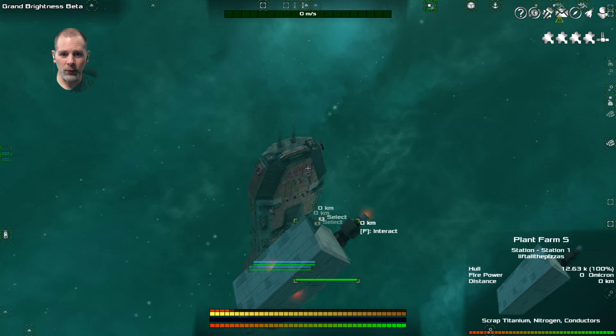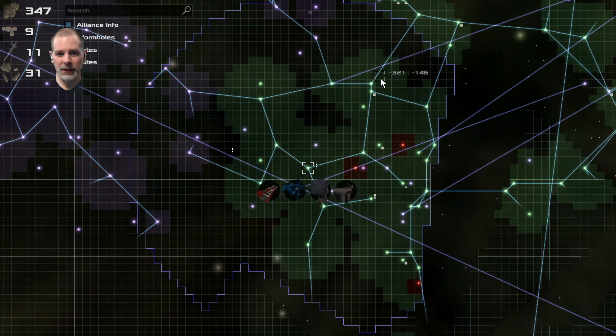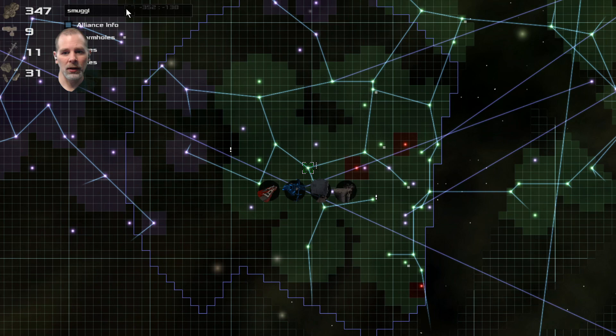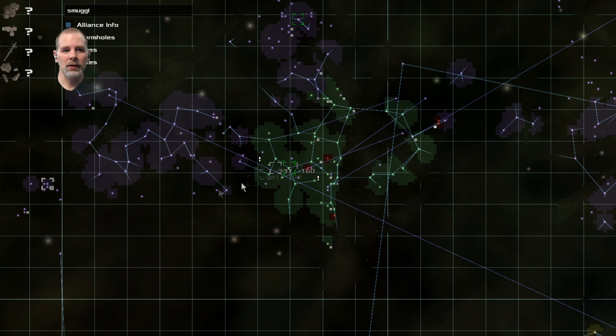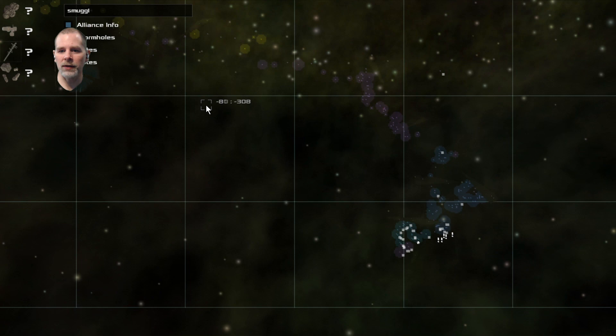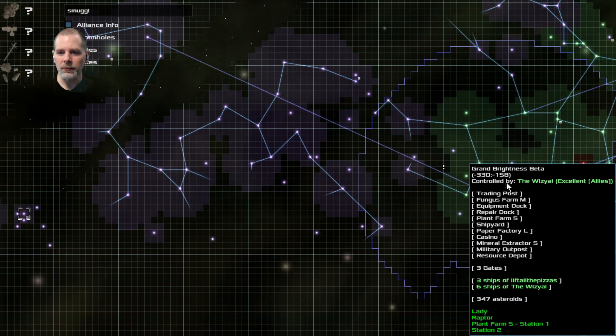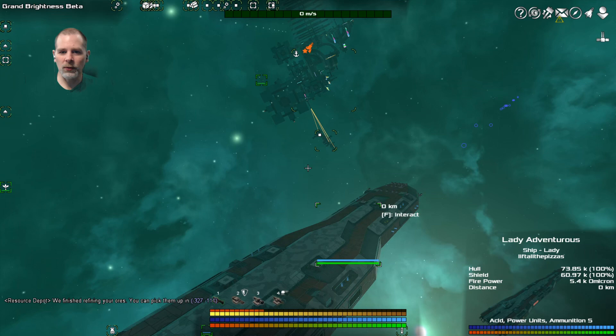So what we're going to do is we are going to go find a smuggler. There's one here, so we could go there. I don't think we've gone to many of the yellow things anywhere else. So that's the closest one, which is about two jumps. We're just going to take the one ship this time.